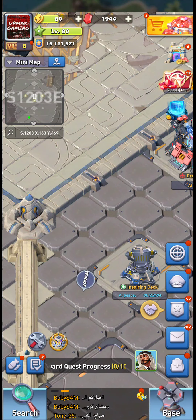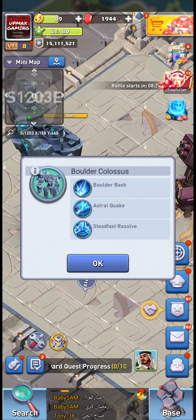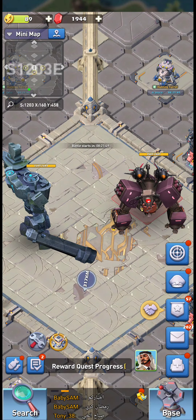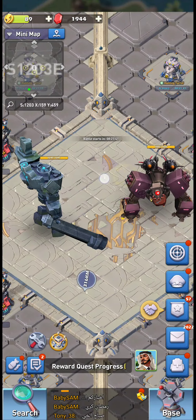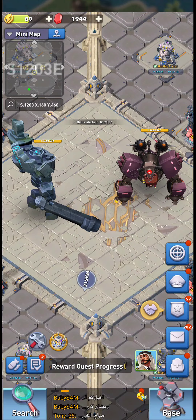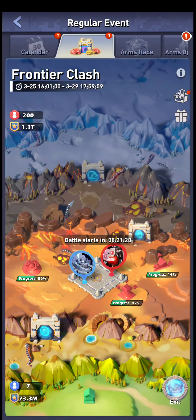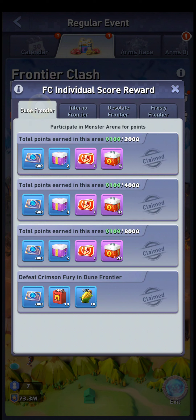By occupying and defending all of these buildings, once you link to them you are getting points and making your colossus beat the enemy faster. That's pretty much everything. You just do these things, help your colossus win, and gain individual points.